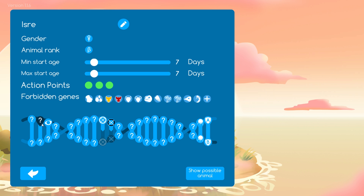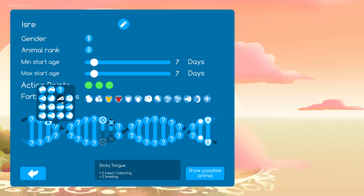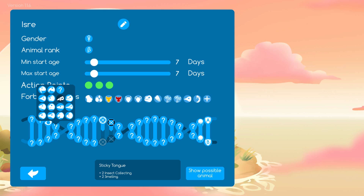So the new snout that we have to experiment with, I believe it's called the sticky tongue. You can probably tell from the picture that it actually looks like a little anteater snout, and it is so so cute. It gives us a plus 2 in insect collecting and a plus 2 in smelling too. It's about the same as the bat head, though the bat head gives us extra hearing. So aside from the eyesight debuff, it sounds like it might be a little bit stronger. This snout is going to be perfect for the new termite mounds.